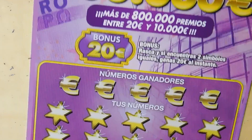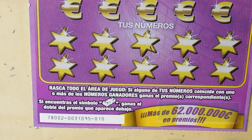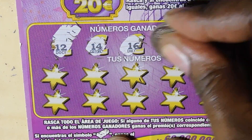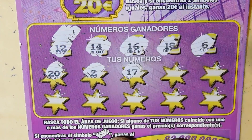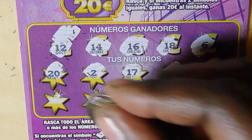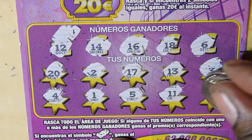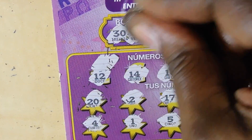Ticket number 10, same book. Winning numbers: 12, 14, 16, 18, and 6. Revealed: 20, 2, 17, 13 (one off), 3, 4, 1, 5 (one off), 11, and 9 — no matches. Bonus: 30 and 21 — no match.